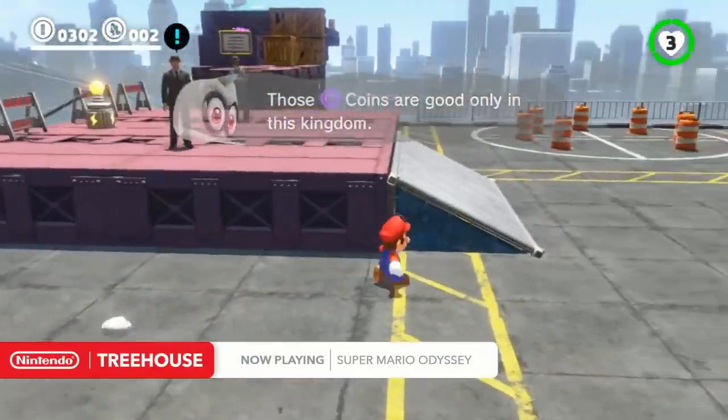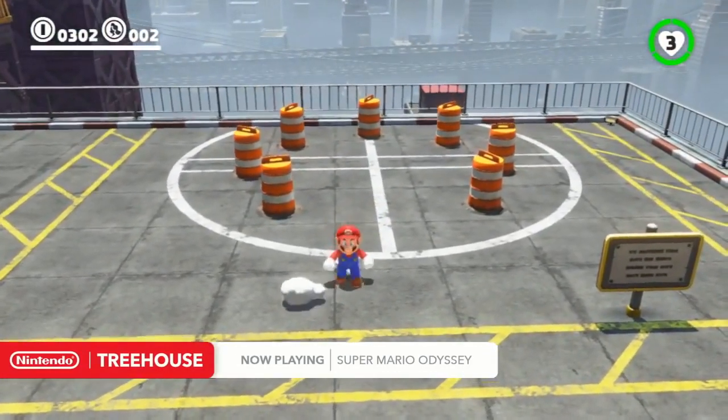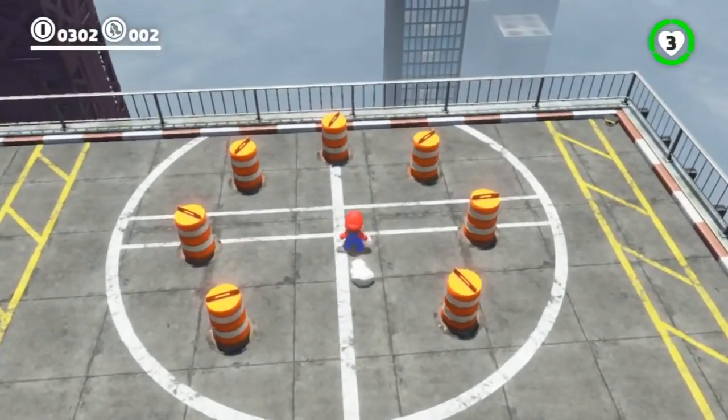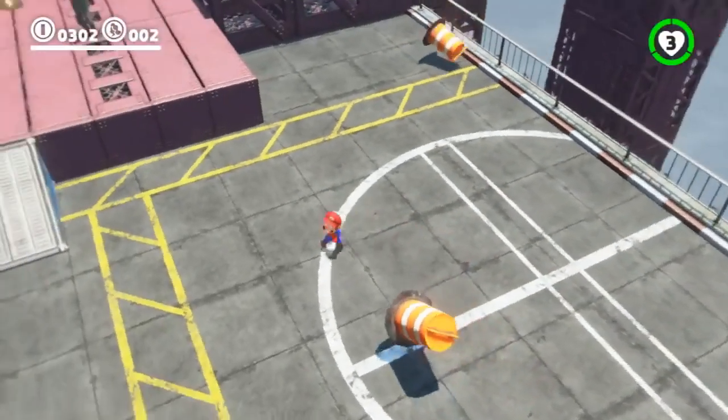There's two kinds of coins which we'll talk about a little later on. Cappy is both the red hat that he's wearing, and also in his native form he's a white top hat. One other move that's pretty cool is this circular throw — knocks away everything.